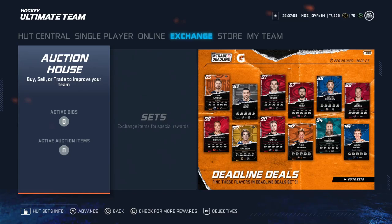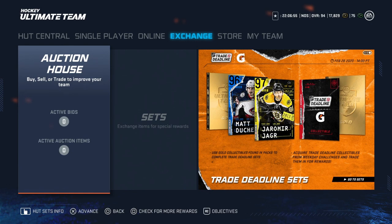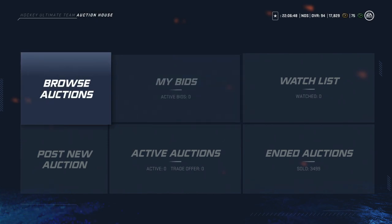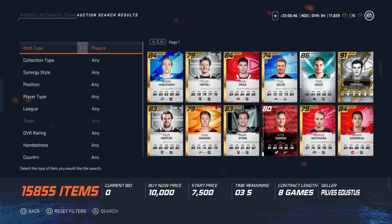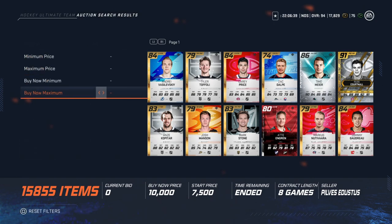It's been a minute since I've done a best of all ranges video. If you don't know what that is, basically throughout the year, about every 15 to 20 days, I'll give you a video based on the best cards in my opinion for each price range — to help everyone depending on how many coins you've got in HUT. We'll start with the 0 to 25,000 coin price range.